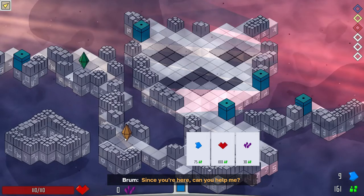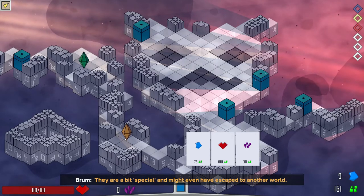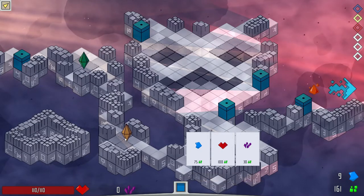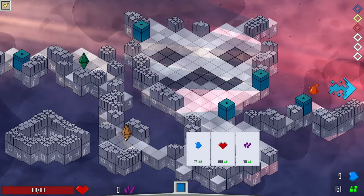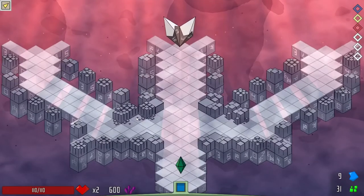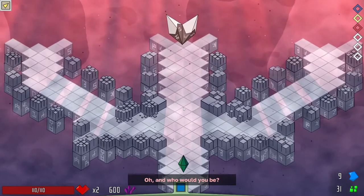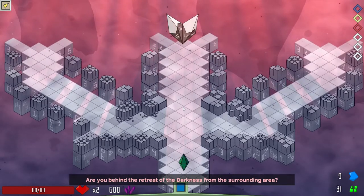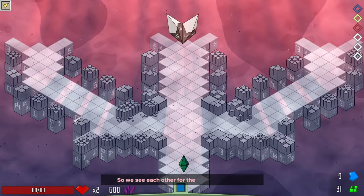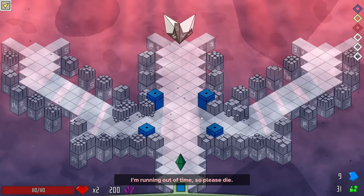Boss fight! Extra life, extra shards — let's go! And who would you be? Are you behind the reset of the darkness from the surrounding area? The time has come to put an end to your atrocities — your path will end here and now. I'm running out of time, so please die. Why is he running out of time? That is a very short distance between us and him. Fortunately my AoE is disgusting and it doesn't matter. The music is very loud but I kind of dig it.